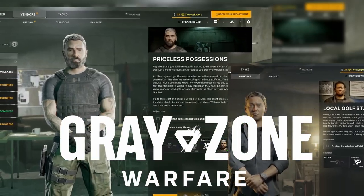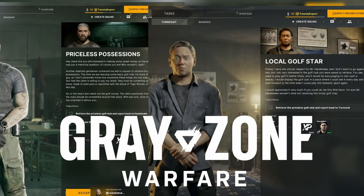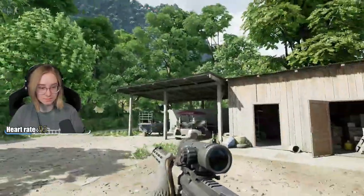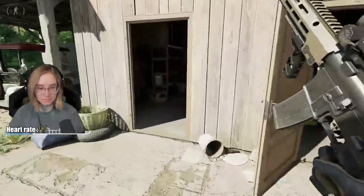Overview of the quest 'Priceless Possessions' for the local golf star in Gray Zone Warfare. The midnight sapphire is found on the northern part of the map — follow the white circles for your objectives. There will be a three-door shed; go into the leftmost one and you'll find the golf club on the floor.